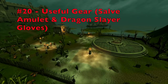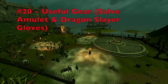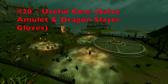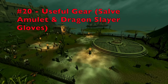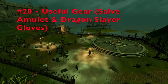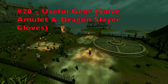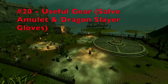Tip number 20 is make sure you are using some useful gear, specifically the Salve Amulet and the Dragon Slayer Gloves. The Salve Amulet, a reward from the Haunted Mine quest, boosts damage and accuracy for all combat styles against undead monsters such as Aberrant Spectres, Banshees, Shades, and in Elite Dungeons 3. The Dragon Slayer Gloves can be purchased for 200 Fist of Guthix tokens and give 15% more Slayer XP and a 10% attack bonus when slaying dragons on assignment. The Salve Amulet in particular is really helpful.